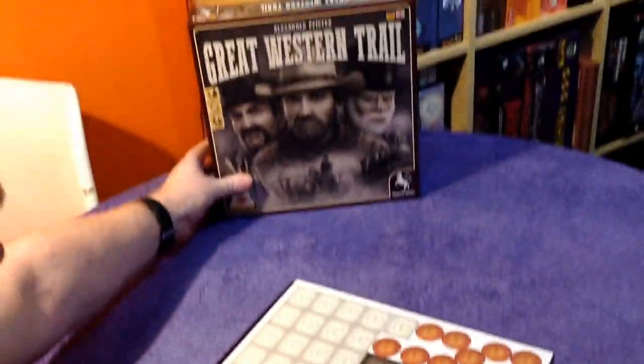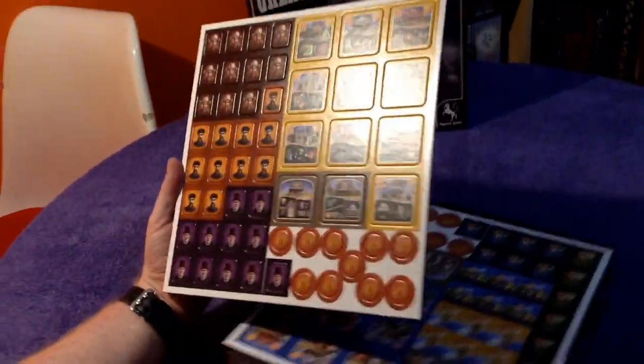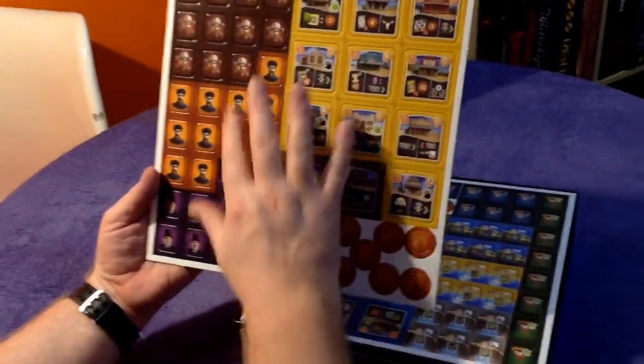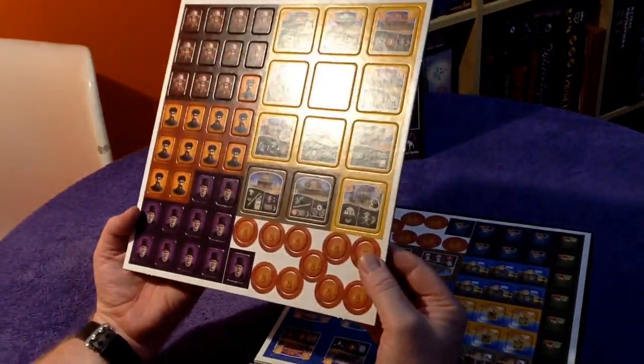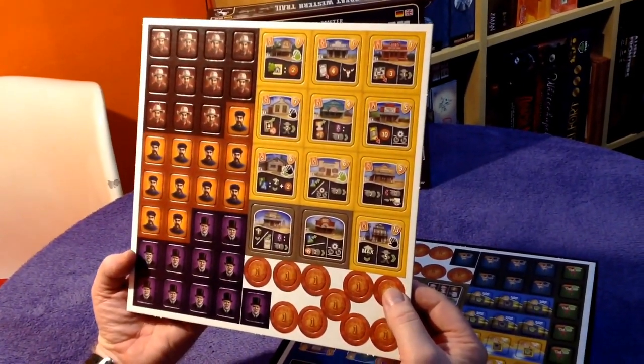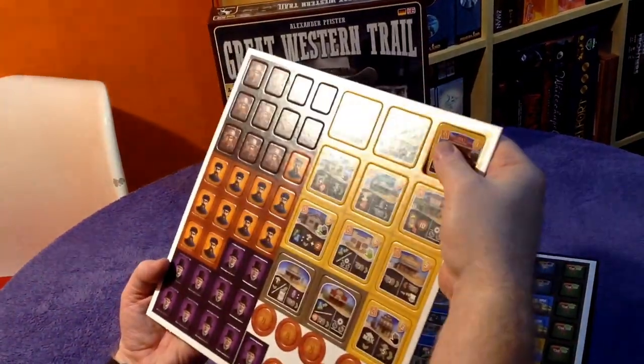I love that box front — the artwork is fantastic. We've got some punch board sheets in some very nice colours: oranges, yellows and purples. Some coinage here. You are going to have to learn the rules for the iconography, but it all looks good.